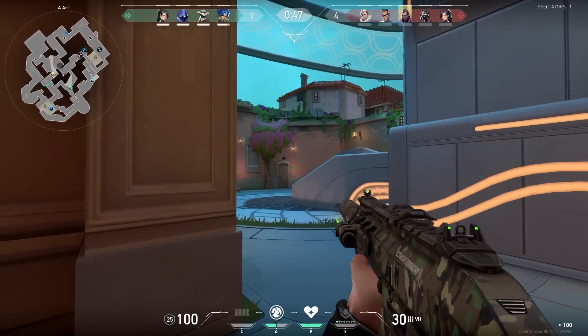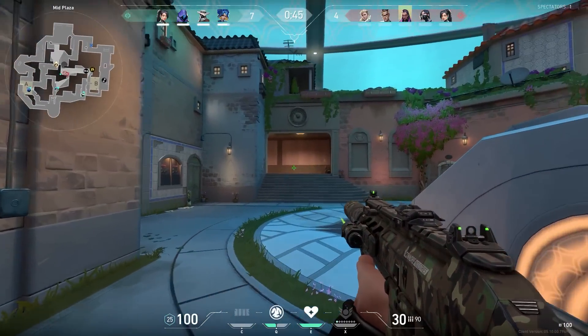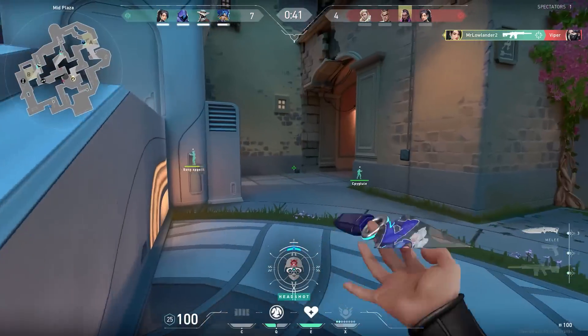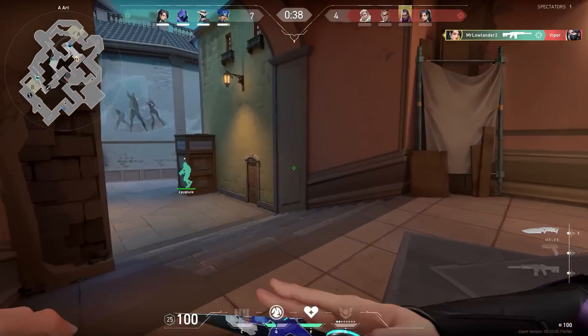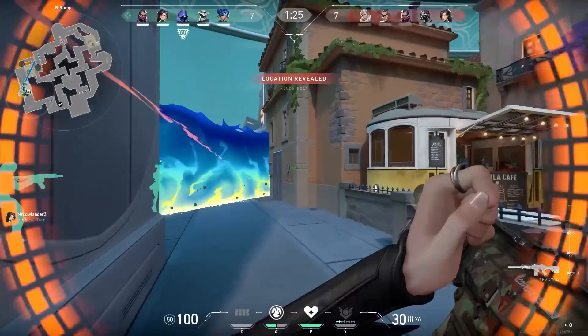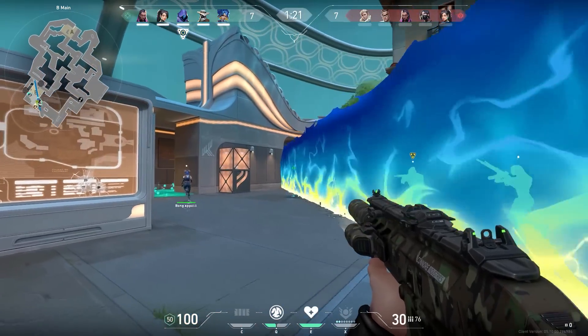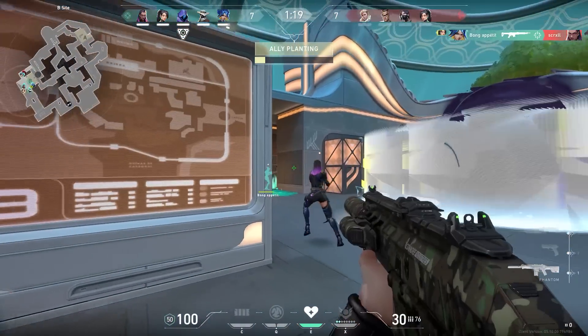Even though Sage is a support agent and you aren't really supposed to push, pushing on the defender's side might work every now and then. Just remember: after you make a kill, go back to your team so you can help them. And this is why it's important to always keep an eye on the planter if you are pushing on the attacker's side — there might be an enemy sneaky peeky creeping onto your planter.